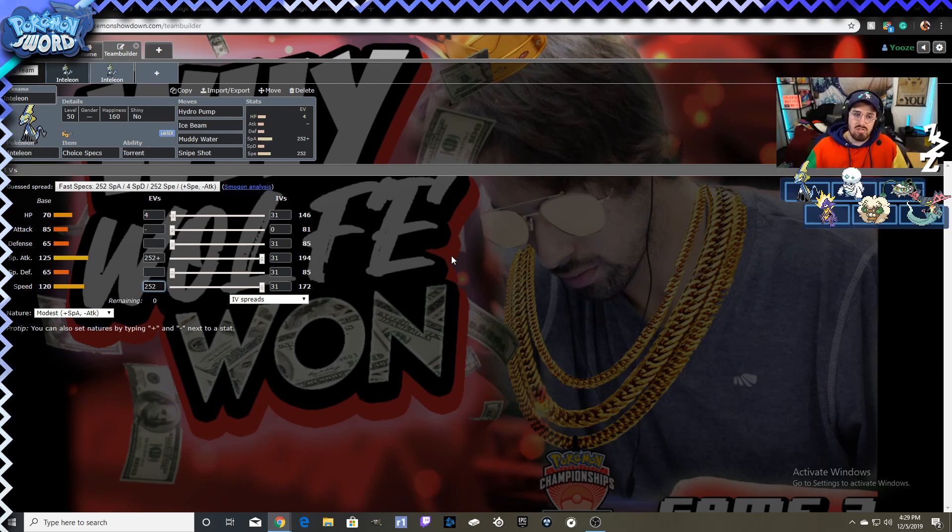You can pair this with Whimsicott, which is really helpful against sand teams — you can Tailwind then Muddy Water or Hydro Pump whatever you want on the field. It's also good on rain teams with something like Pelipper or Ludicolo. You set rain and your Water-type attacks get boosted, picking up an insane amount of things.